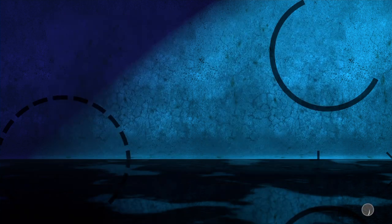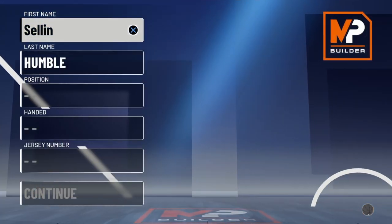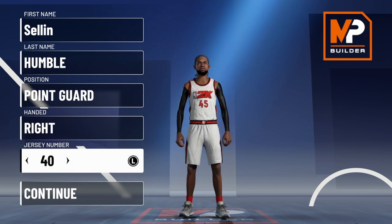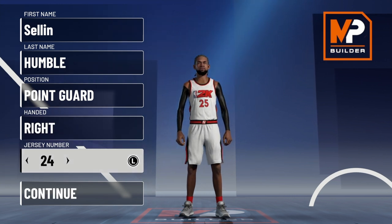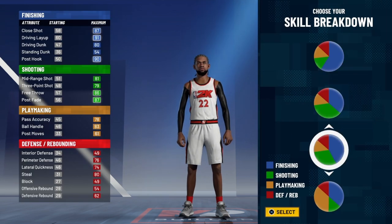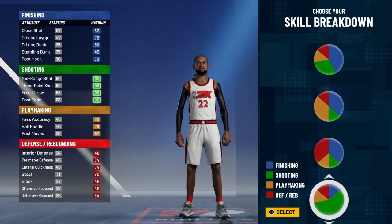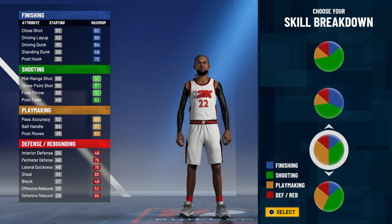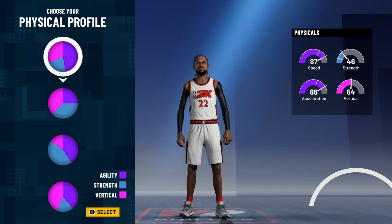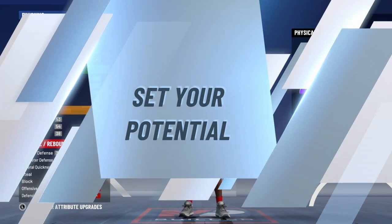I'm a point guard, I'm right handed, and I picked my favorite number 22. For the pie chart, you want to pick yellow and green, and you guys want to pick the fastest speed — always pick the fastest speed.